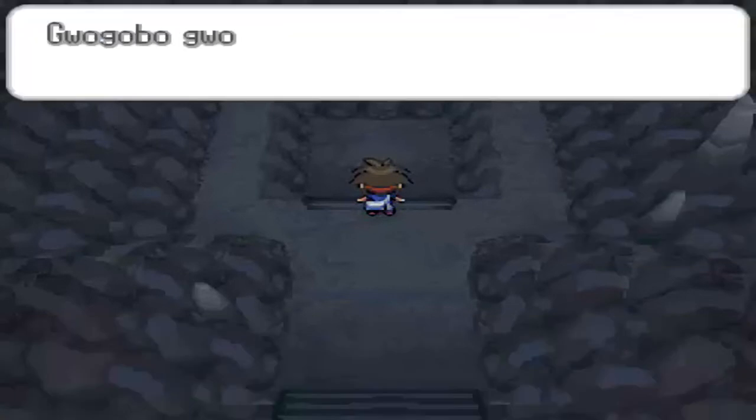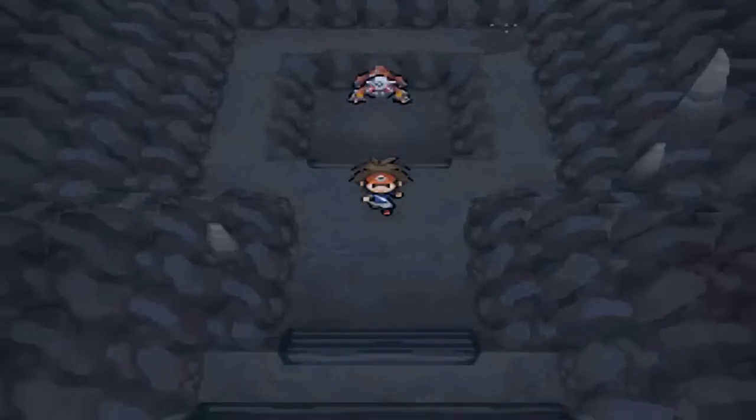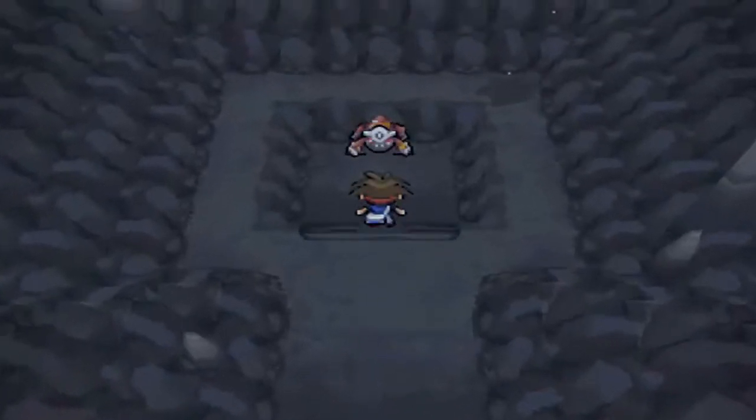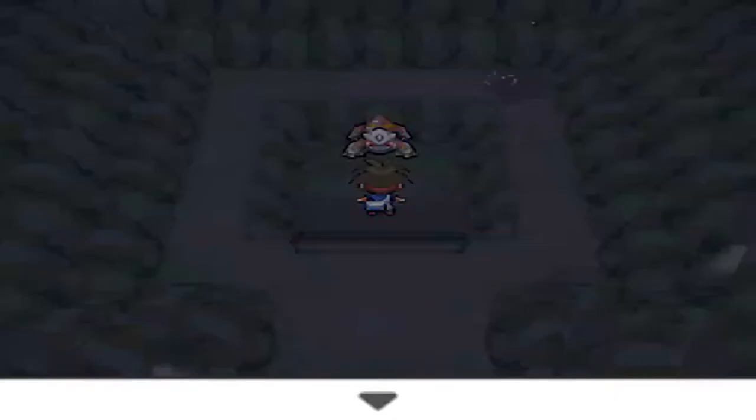All we have to do is put the Magma Stone down here, and there we go — here is Heatran right there. He's right in front of us and we're gonna go capture him right about now.